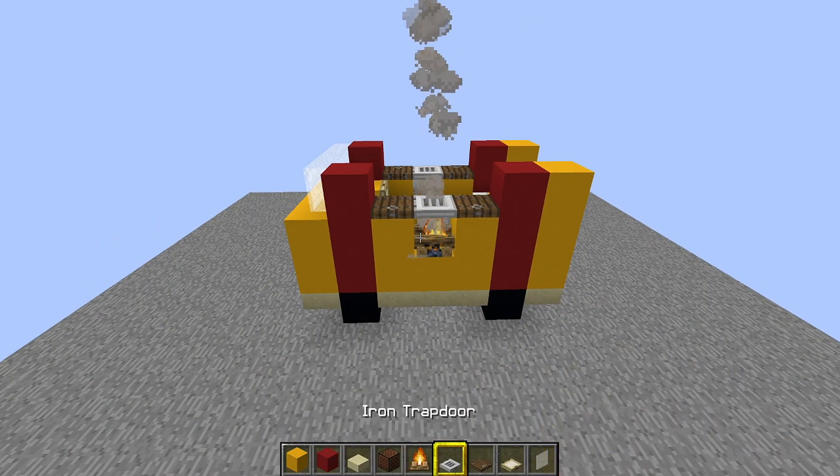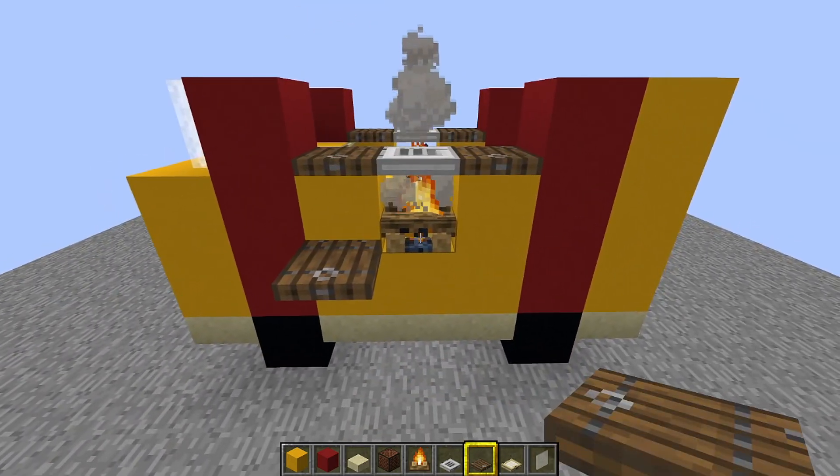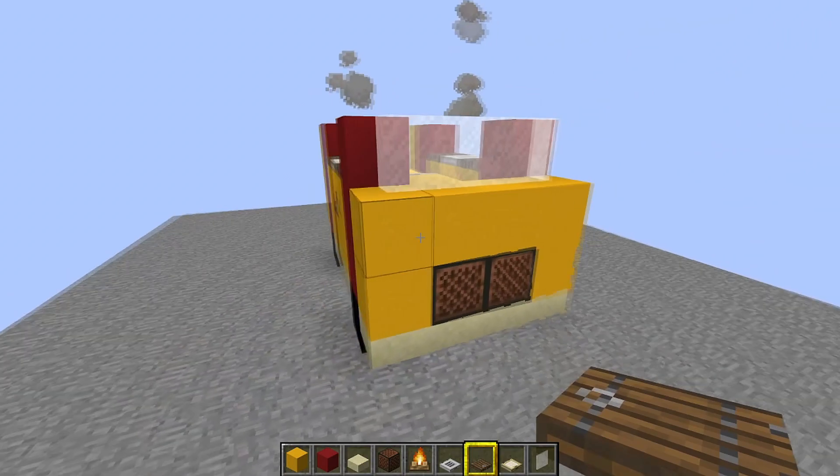While you've got your trap doors in hand, put trap doors along the front — three trap doors there, there, and there — then open them, and do the same on the other side.